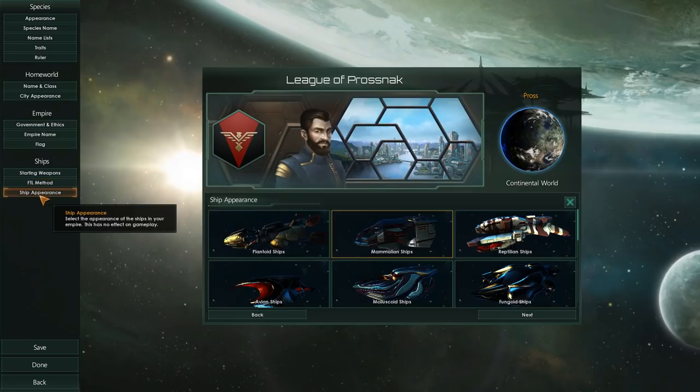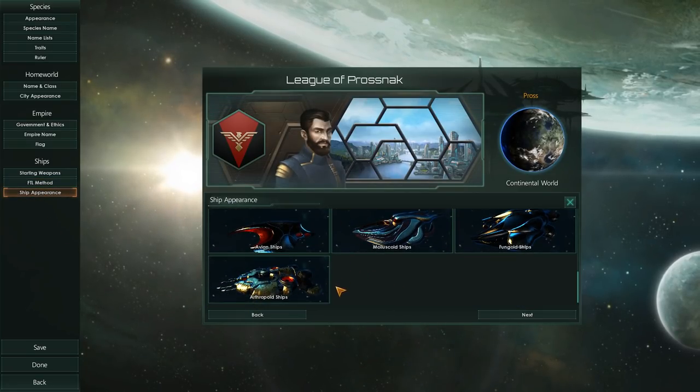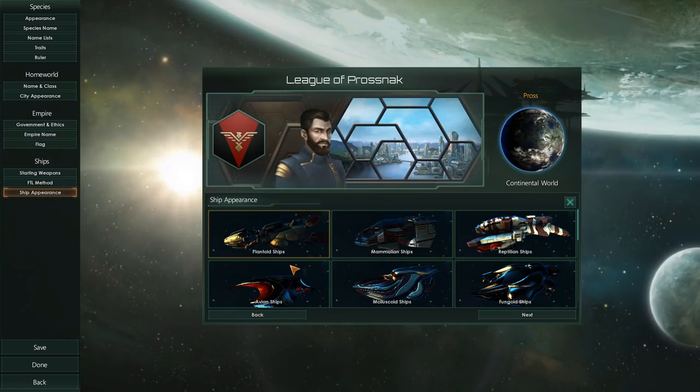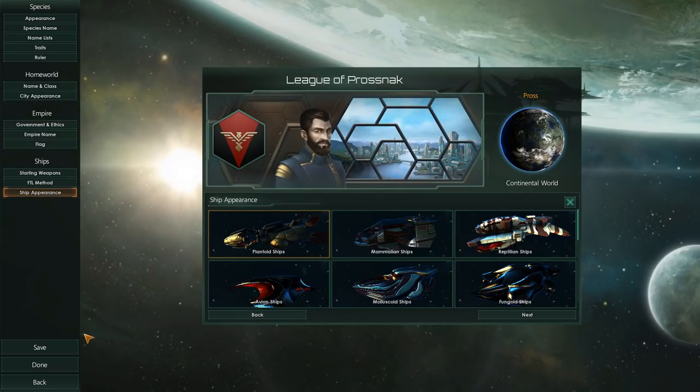Then we get to ship appearance — there's a whole bunch of stuff here. Whatever looks cool, I would go for the reptilians because they look awesome, or mammalian if you're so inclined. I've got plantoids here as well. So let's save this.